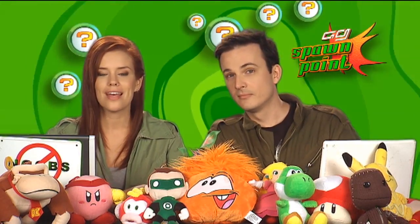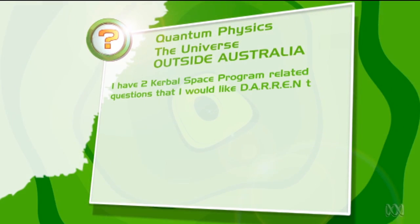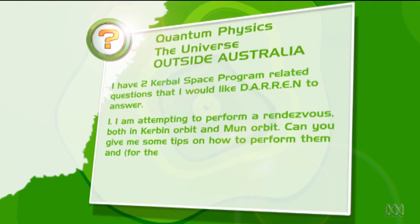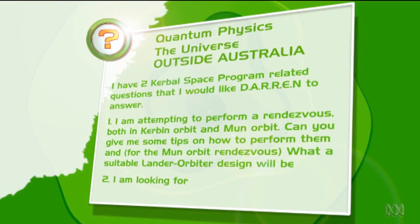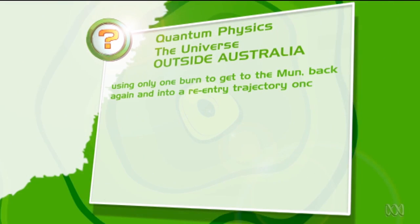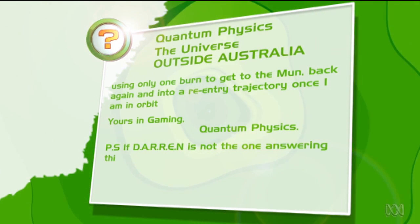It wouldn't be a space special if we didn't tackle a question about Kerbal Space Program. So let's go with this one from Quantum Physics, who is in the universe, which is outside Australia, obviously. They have two Kerbal Space Program-related questions. One: they are attempting to perform a rendezvous both in Kerbin orbit and Mun orbit — can we give some tips on how to perform them, and what a suitable lander-orbiter design would be. Two: they are looking for instructions on how to perform a free return trajectory using only one burn to get to the Mun, back again, and into a re-entry trajectory once in orbit.